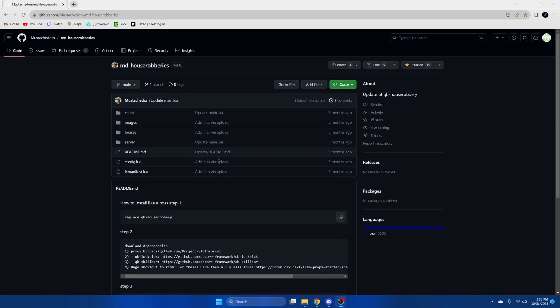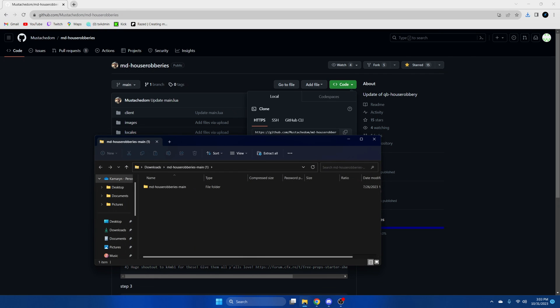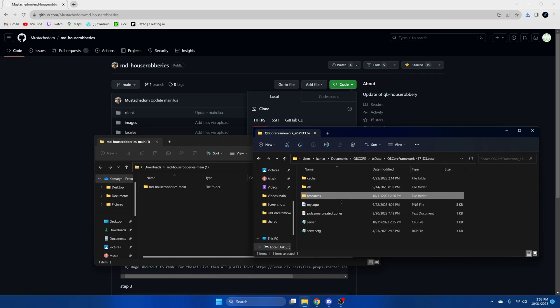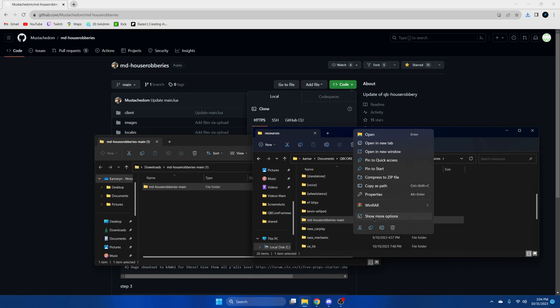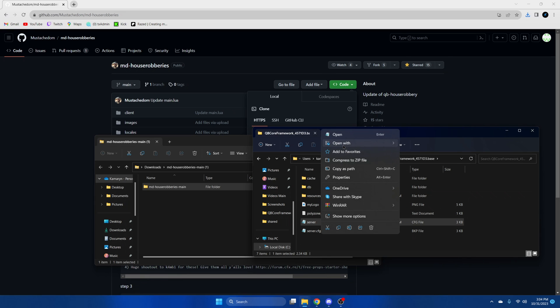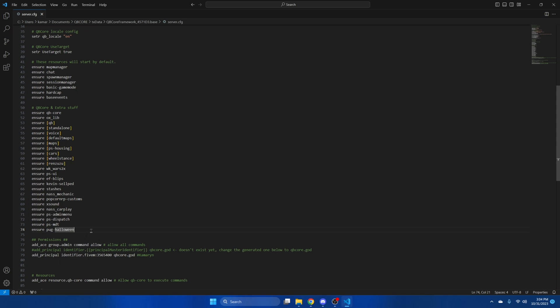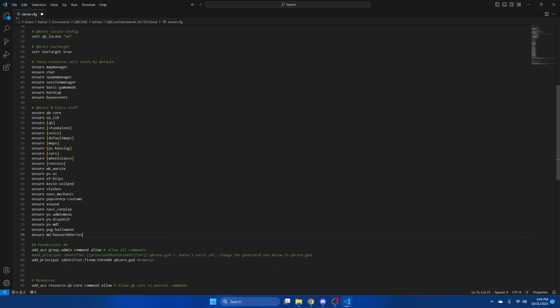First, click the link in the description that takes you to the resource. Once we're here, we're going to hit the green code and download zip. Once it's done, open it up, go to your server resources, and drag this in. Then we're going to rename it and remove 'main' from the end. Then we're going to go to our server.cfg and ensure the resource, then hit file and save.